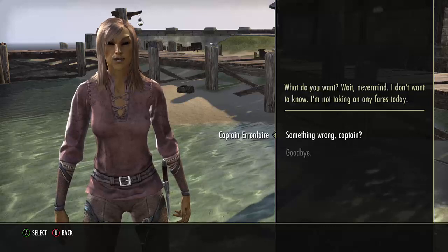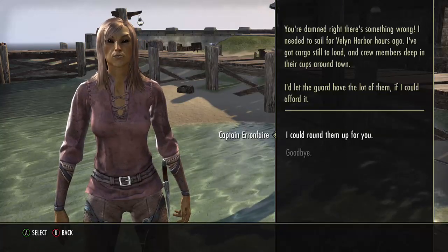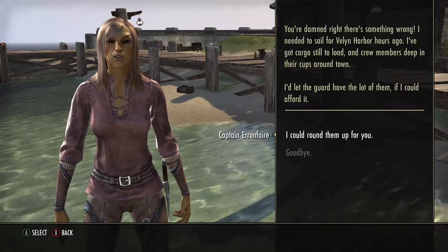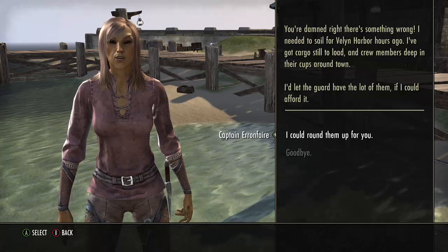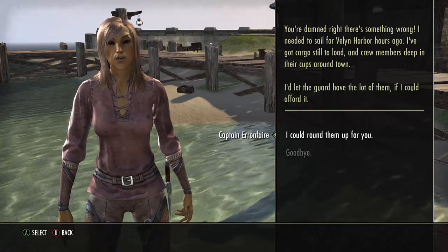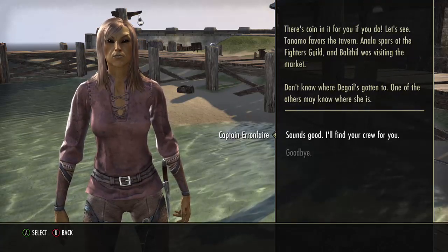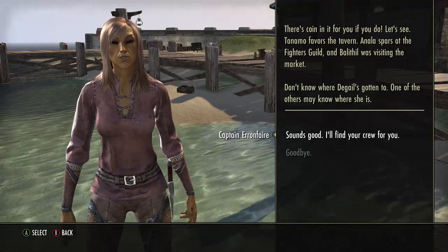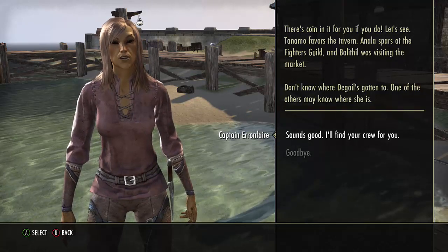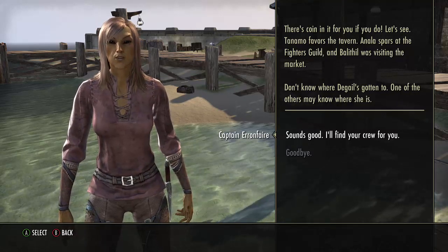What do you want? Never mind, I don't want to know. I'm not taking on any fares today. You're damned right there's something wrong. I needed to sail for Velen Harbor hours ago. I've got cargo still to load and crew members deep in their cups around town. I'd let the Guard have the lot of them if I could afford it. There's coin in it for you if you do. Let's see — Tanamo favors the tavern, Anala spars at the Fighters Guild, and Balathil was visiting Market. Don't know where DeGale's gotten to; one of the others may know where she is.